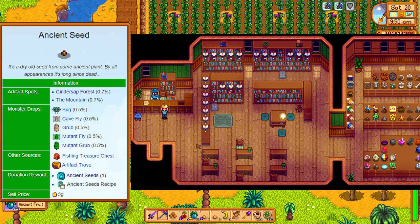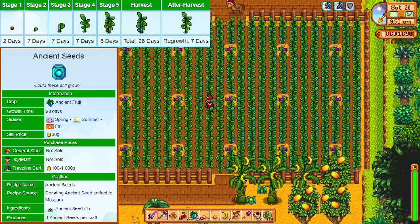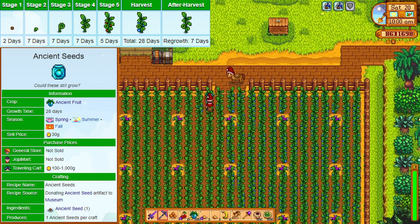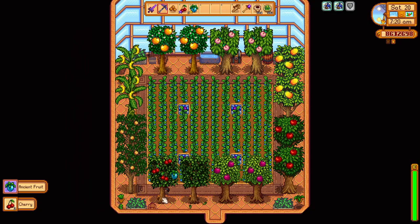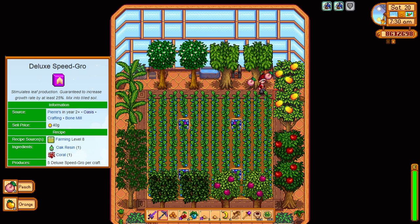This seed will grow all the way through spring, summer, and fall. It takes a full 28 days to grow, which is forever, but after that it bears fruit every 7 days because it's a multi-harvest fruit. I've never risked planting this outside — you can have scarecrows, but there's still the off chance that lightning is going to strike it. I wait until I have the greenhouse, which I usually have by my first fall. Plant that seed and make sure you have a sprinkler. You can use speed fertilizers to grow it quickly, and in one month you will have your first ancient fruit.